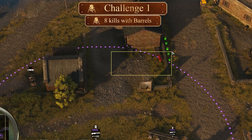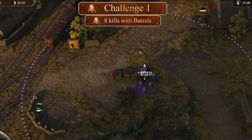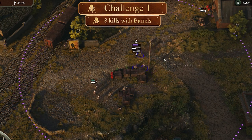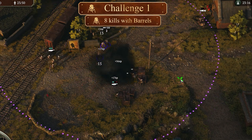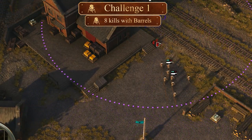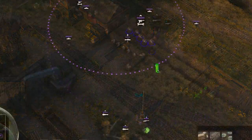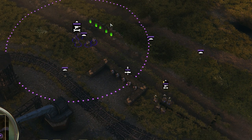There are a few more good barrel spots throughout the train station that should each net you a kill or two. Add those to the five or more you can get with the truck and you should be well past your eight kill objective. Go ahead once you're ready and capture your train station flag, and we'll start in on the last battle.